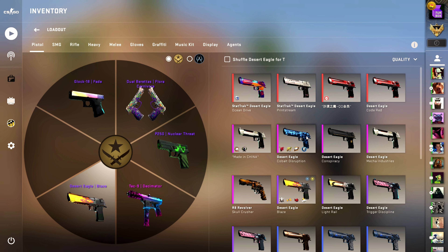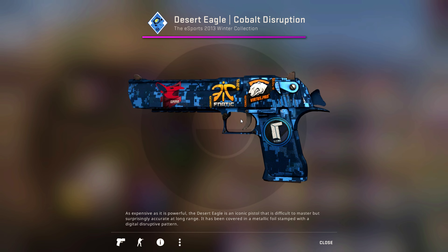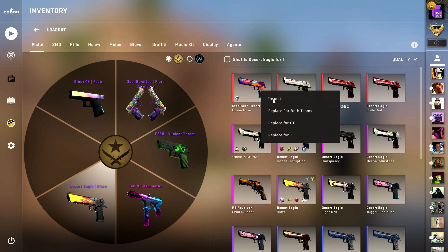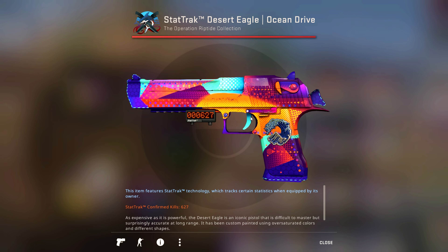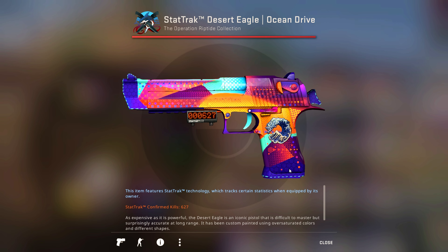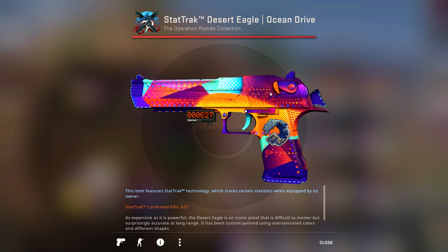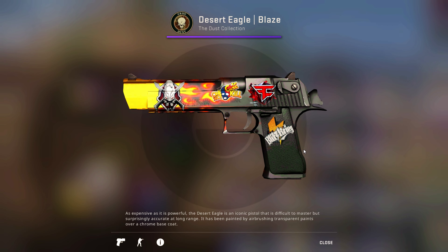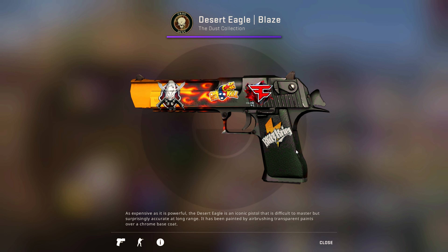The Deagle is kind of an interesting one. I do have this Cobalt Disruption, which has some pretty cool stickers on it and is a really nice skin. The Ocean Drive is another skin I really like because it looks so good with the Pandora's Boxes — the purple and pink with all the neon colors just blends so well. Lately I've just been going old school with the Deagle Blaze, because you can't really get any more classic than the Blaze.